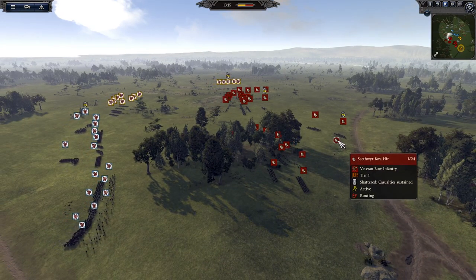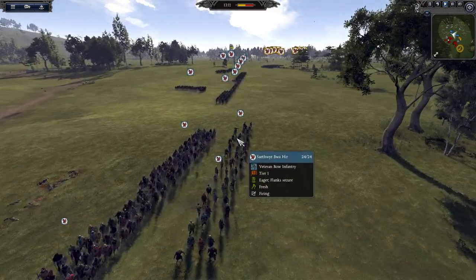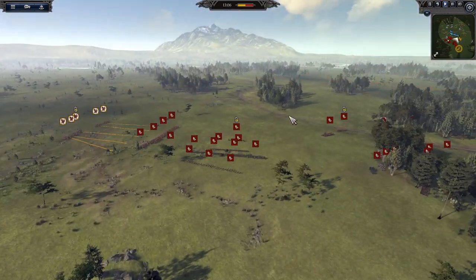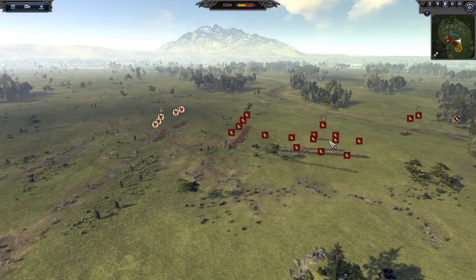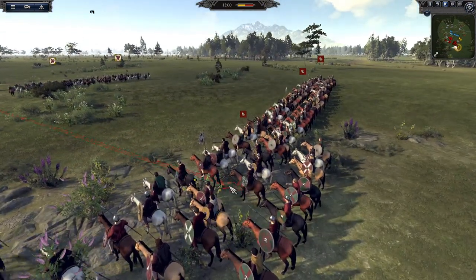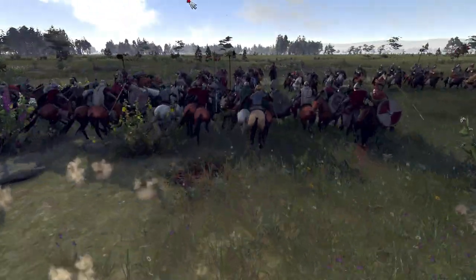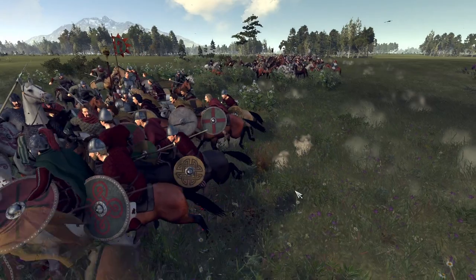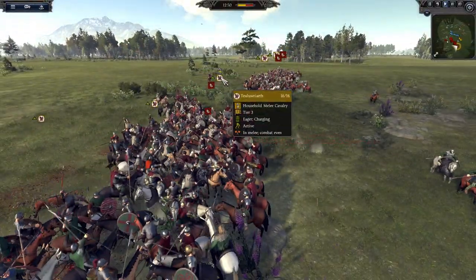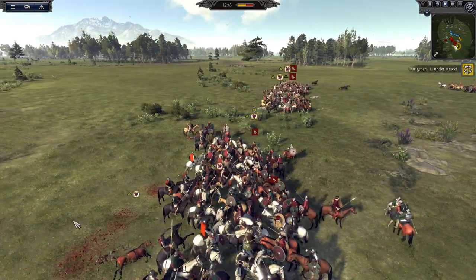We've got some veteran bowmen — there's one just been routed there, presumably by more veteran bowmen here. It seems like that's what both sides are bringing. It's a very small battle today, not the largest in the world, but it's nice to be back in Thrones of Britannia. We've got a bit of a cavalry charge coming, and in goes Gwynd — and Strathclyt going in with their cavalry. Gwynd's general is sitting against the enemy general here; this is a bit of a risk.